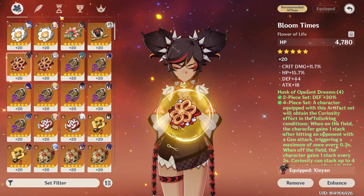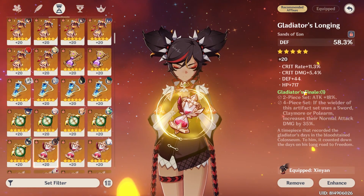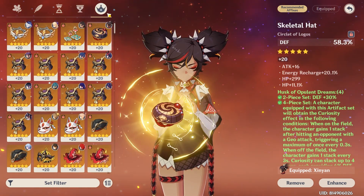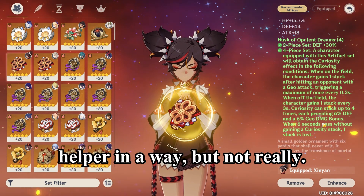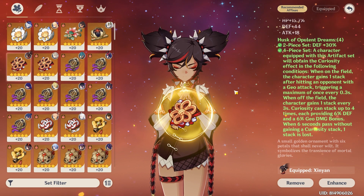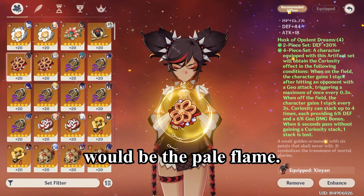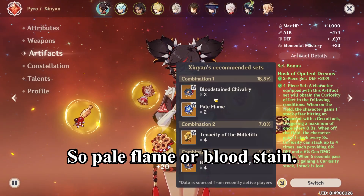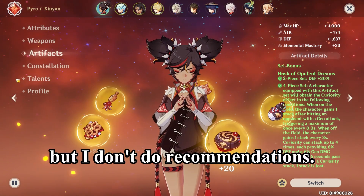Here are all my stats — pretty dull garbage, nothing too impressive. The four-piece does help in a way, but not really. It helps with the defense aspect but not so much with the geo damage. I think more recommended would be Pale Flame or Bloodstained Chivalry — those are her recommended sets, but I don't do recommendations.